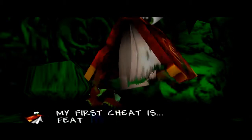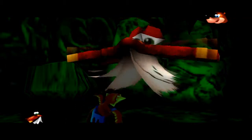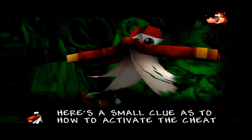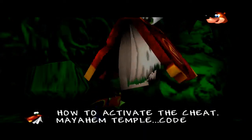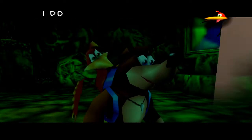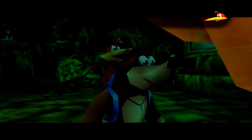Much obliged. My first cheat is feathers. Got it? Wow, hard one to memorize. Here's a small clue as to how you reactivate the cheat: Mayhem Temple, Code Chamber, Letters. Got it? I do, Banjo. Come on, let's go use that cheat.